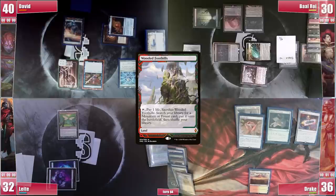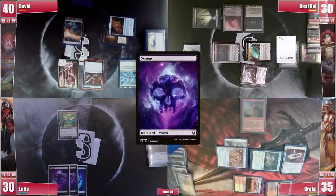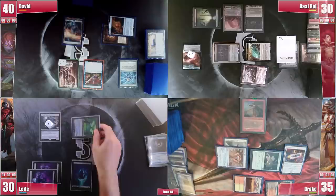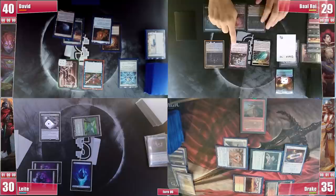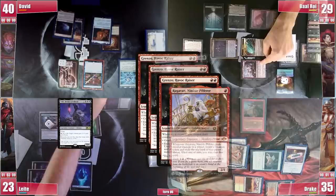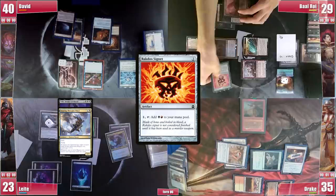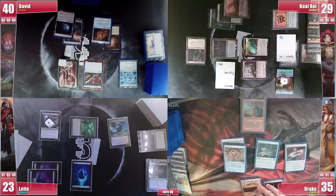Drake plays a Wooded Foothills, cracking it for a tapped Blood Crypt, then casts his commander Alesha, Who Smiles at Death. Leite top-decks a Gitaxian Probe — David is the only player not hellbent, revealing a Wanderer's Rebuke. Leite plays a Swamp and casts Dauthi Voidwalker with a +1/+1 counter from Urabrask's Blackguard, then attacks Baal. David plays a Gemstone Caverns and passes. Baal casts Grenzo, Havoc Raiser and attacks Leite for 7, triggering Grenzo 3 times and Ragavan. Ragavan exiles Vilis; Baal goads both of Leite's creatures and exiles cards from Leite's library. Florian triggers and Baal casts a Rakdos Signet plus Leite's Soaring Thought Thief for another evasive attacker.